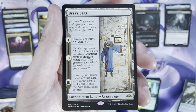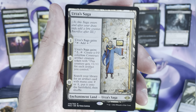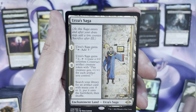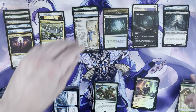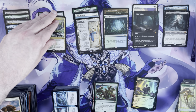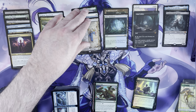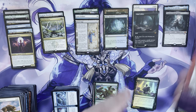Urza's Saga is about $33–$34, the second most valuable card in the set currently. That is a heck of an end to the column. Let me just recap: Solitude, borderless Coffers, retro frame Catacombs, Misty Rainforest, Esper Sentinel, Urza's Saga, Yavimaya Cradle of Growth — we have hit a lot of the high notes. This box is already really strong.